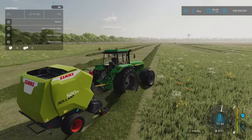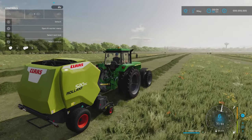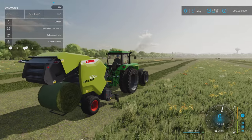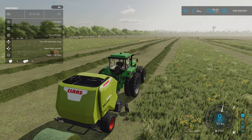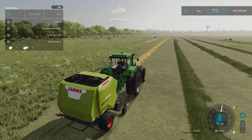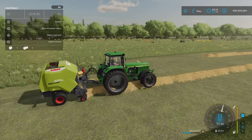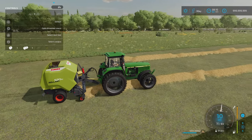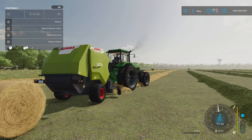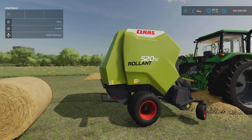Turn it on, drop it down. You still have to stop, but it will automatically unload. Seems to be a nice wide pickup on that as well. And there you have it — the Claas Rollant 520 by Eid123.